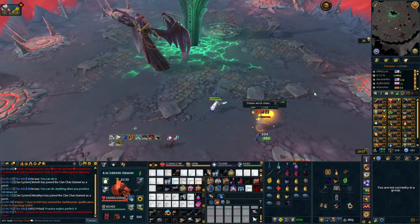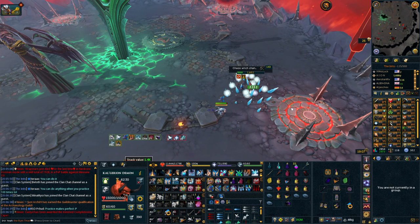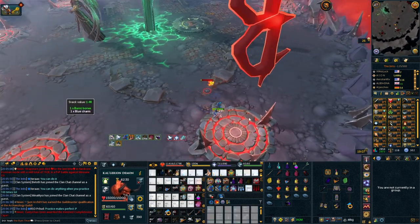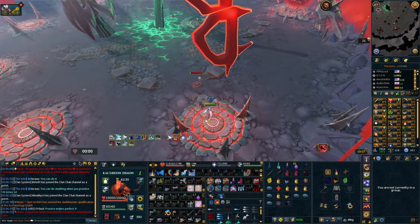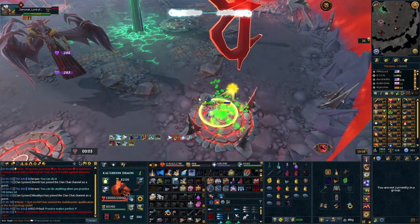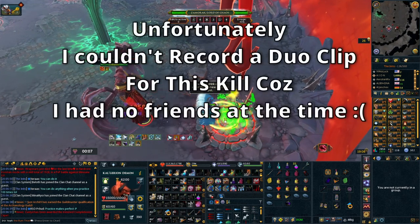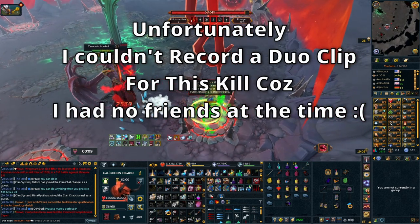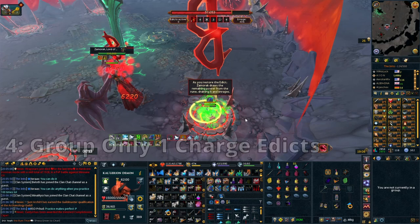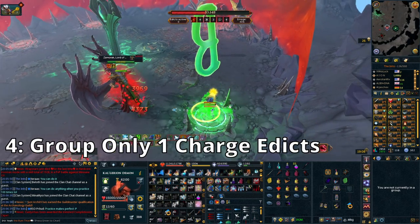Now we move into the Zamorak boss fight. There are only a few tips for this today, as a lot of stuff I'm still learning. We're not going to talk about the edicts since those are changing and I'm still pushing my enrage up. In a group at this boss, you do not all need to be on the edict — you can just have one person on it to charge it up, and the adrenaline rush everyone gets...